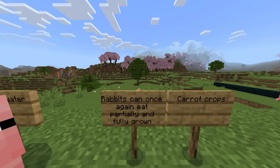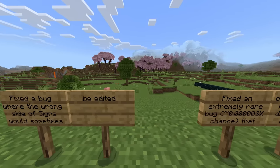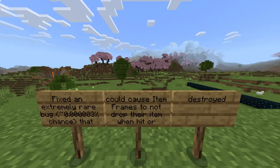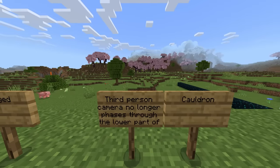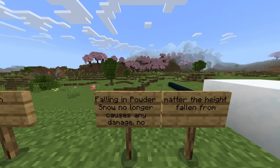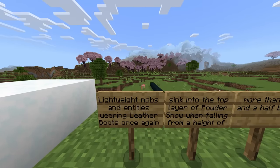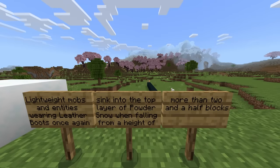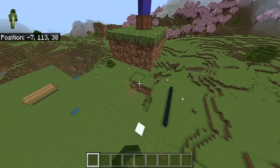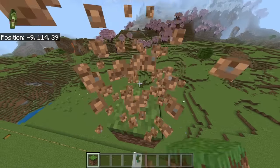Rabbits can once again eat partially and fully growing carrot crops. Fixed a bug where the wrong side of signs would sometimes be edited. Fixed an extremely rare bug — less than 0.0000003% chance — that could cause item frames to not drop their item when hit or destroyed. Falling into powdered snow no longer causes any damage no matter the height fallen from. Lightweight mobs and entities wearing leather boots can once again sink into the top layer of powdered snow when falling from a height of more than two and a half blocks.